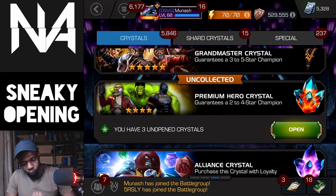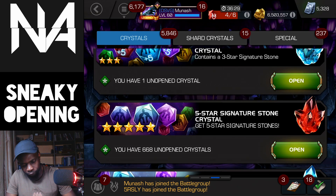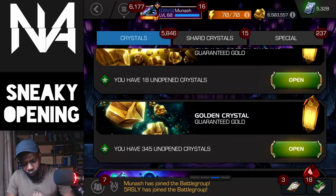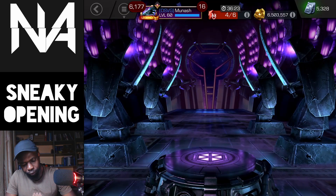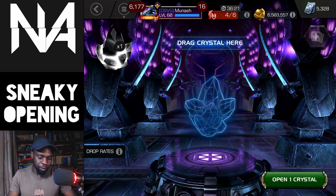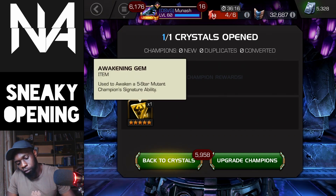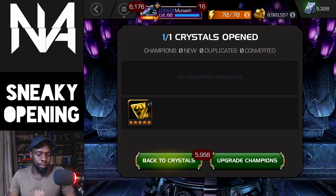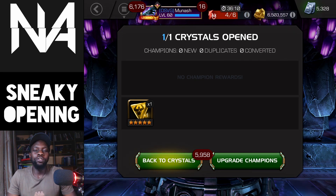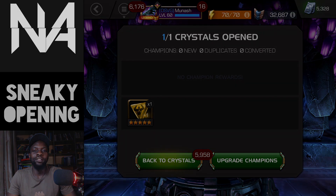That's pretty much it for this one. I don't have anything major left — I do have a five-star awakening gem, let me just pop that real quick. I don't really care what I get from this because I do have a few generics. Mutants — okay, well that's useful, there's always a few good mutants around. That's gonna be it for this one. Hope you guys found this interesting, and as always, thank you for watching. Have a wonderful day and I'll see you soon.